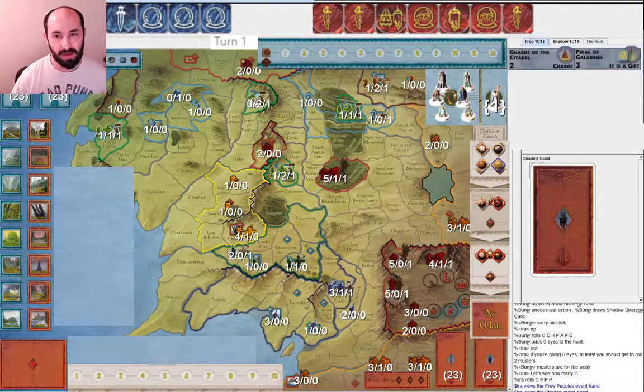You can see Round 1 — I've already gotten the cards set up and the rolls. He allocated 0 eyes. I'm playing Free. He preferred to play Shadow Game 1. He allocated 0 eyes, and I unfortunately rolled only 1 character die. With all these Palantirs, I did get 2 playable cards, so hopefully I'll cycle into more. And he only got 1 Muster, so he's not going to get a minion Round 1.